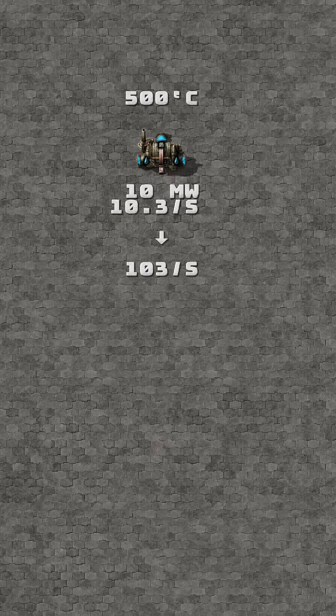The heat exchanger needs to be at 500 degrees to function, and it consumes 10 megawatts and 10.3 water per second to produce 103 steam per second.